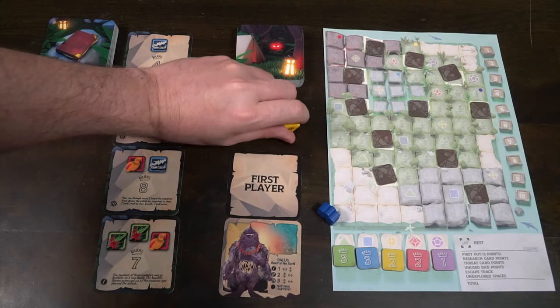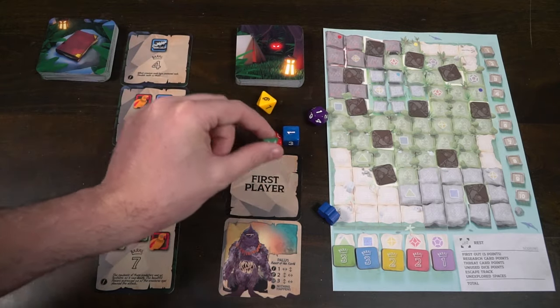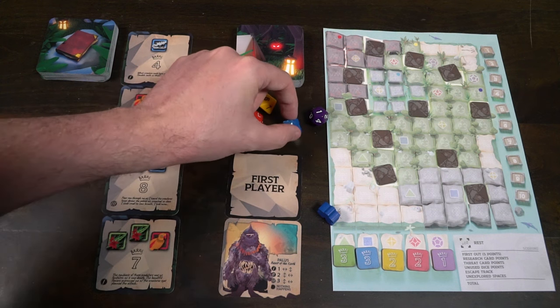The planning phase is what's going to allow every single player, in order from the starting player to the last player, to select one of three options. Option one is to rest, option two is to explore, and option three is to research. The next thing after everybody has chosen one of those three options is the dice rolling. The player who has the first player marker will take all of the dice.